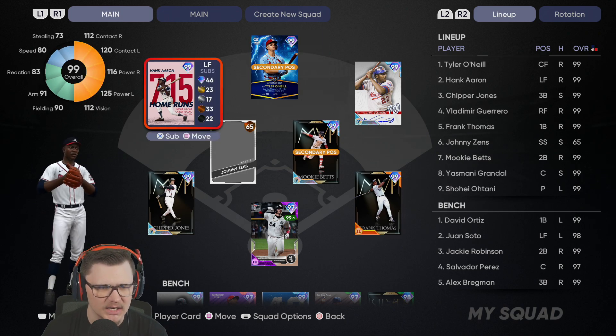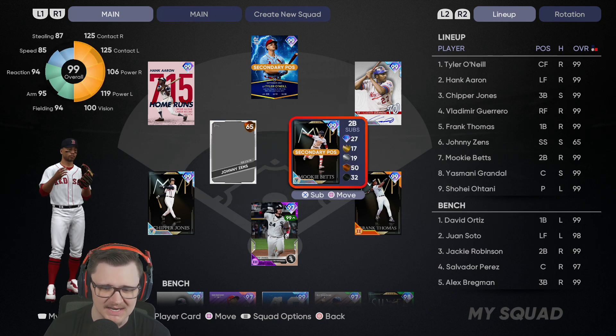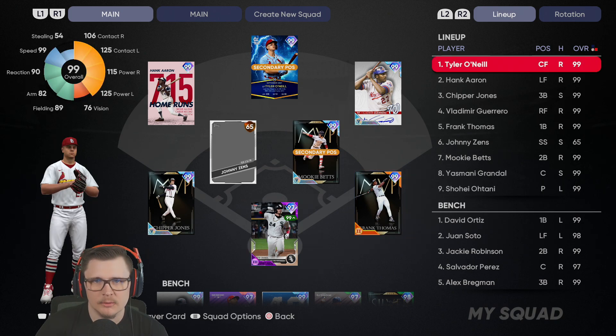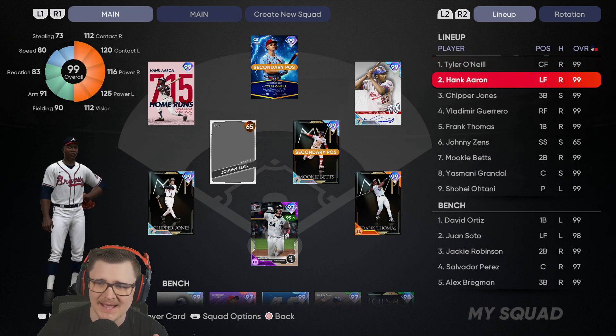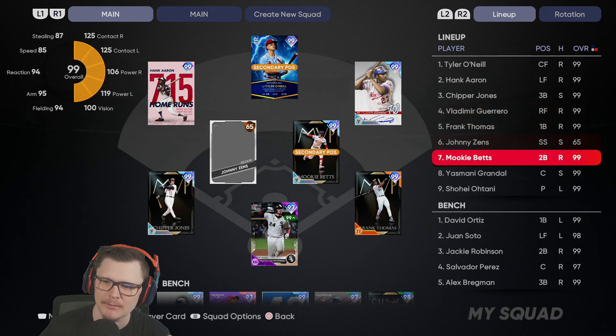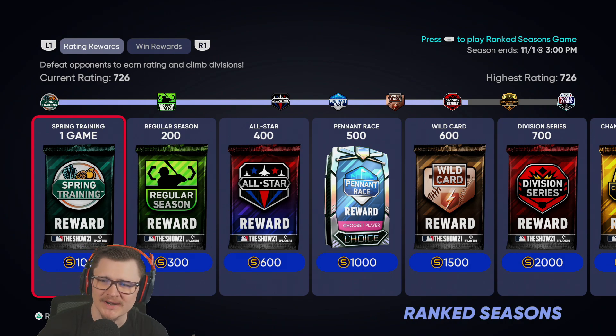He would already have diamond fielding if he was in left, but 99 speed is usually what really matters — he'll get to everything. In right field we got big daddy Vladdy, in left Tank the damn Tank, Yippie Yones at third, Johnny Zenz is back. Mookie Betts at second, Big Dick Frank at first, Yasmany behind home plate. Tyler O'Neill leading off with that 99 speed, Hank Aaron in the two spot, Chipper, Vlad hitting cleanup, Frank, Johnny, Mookie, and Yasmany hitting eight. Currently rated 726.